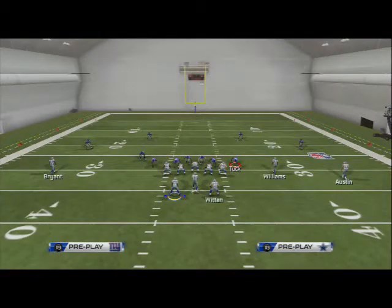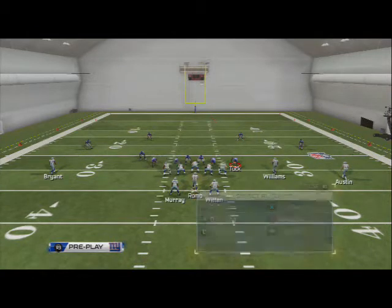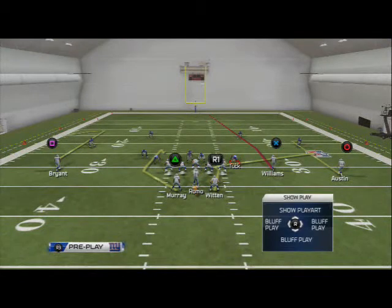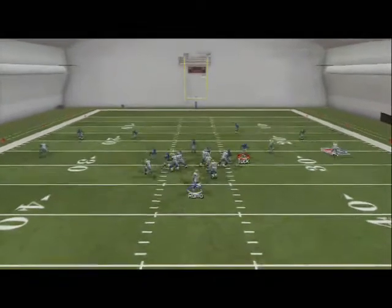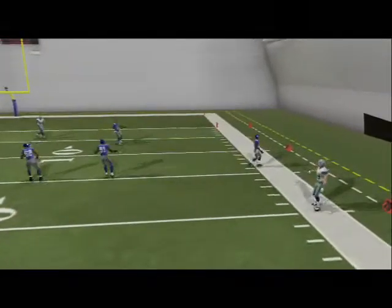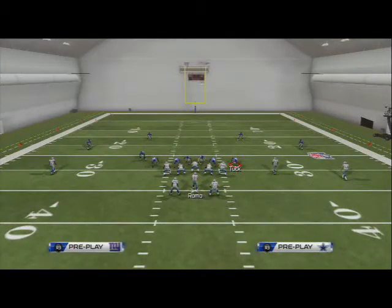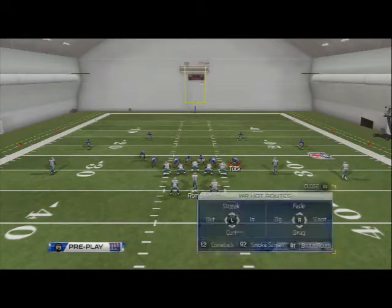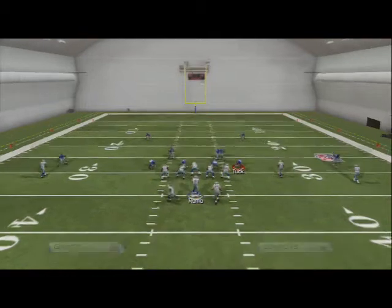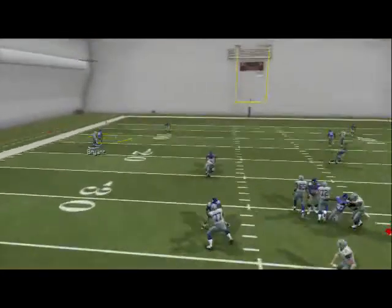We have man blitz beater, zone blitz beater, man beater, and zone beater all in these two routes. What we also like to do is put Miles Austin on a smart-routed out route and Des Bryant on a comeback route. In situations where they're not putting flat zones out there, we can hit that out route to Miles Austin — that's our fourth read. And if there's ever two men under, we can make that user catch on the comebacks on the outside.